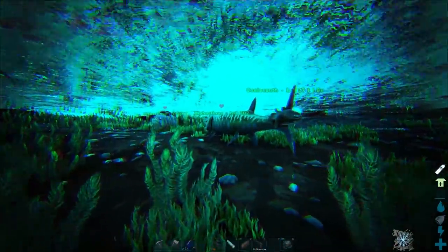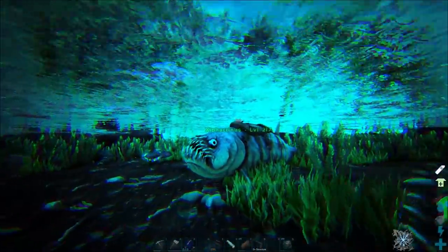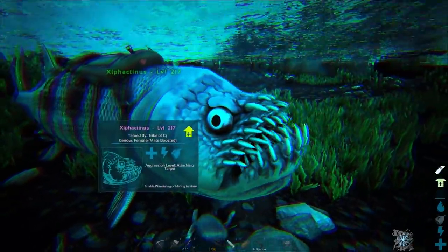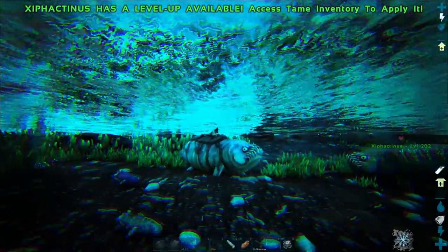It's kind of a shame it doesn't do anything else — like going into its shell. But it's a turtle, it's not really going to do that I suppose. Still pretty badass. Alright, let's jump on the Zippocanthius — this thing is incredible, look at its mouth. It's got three rows of teeth, two rows each side.